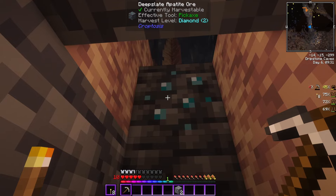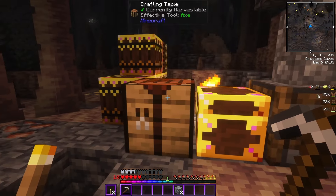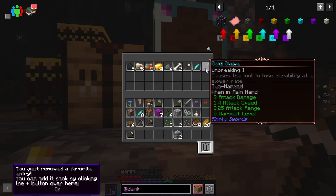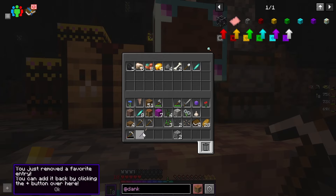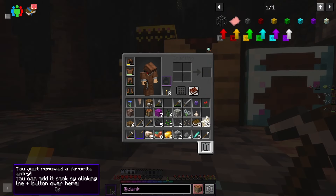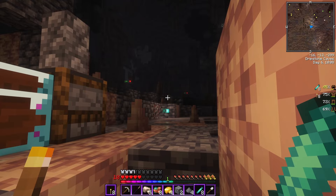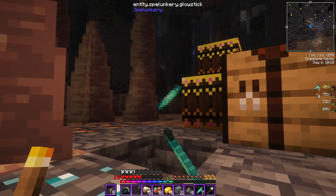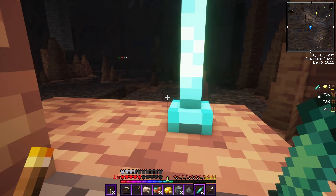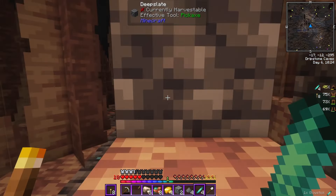I thought this was diamond, but it is just apatite ore — I don't even know what that is. What have we got here, though? An old lathe. That looks good. So these glow sticks I can toss like snowballs, and they will light up automatically where I throw them. So that's nice.